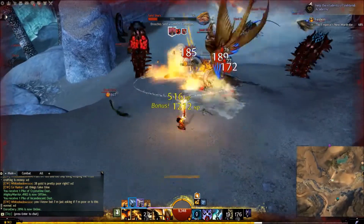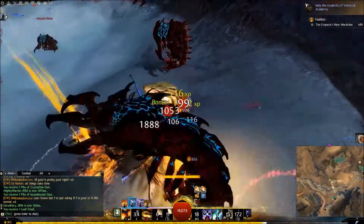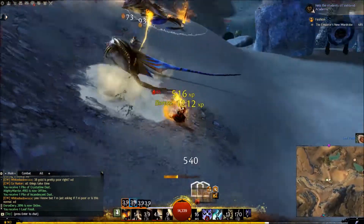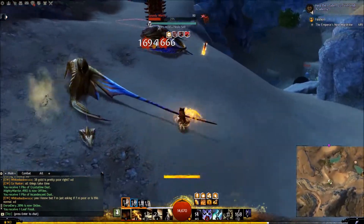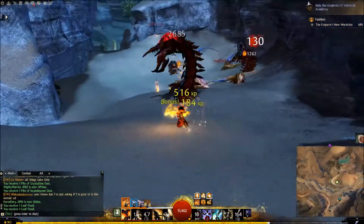Use the sword if you see there's a lot of mobs together — the fire sword is really nice to just take them down as fast as you can. There's a lot of AoE damage, so it'll get all those mobs that are being kited by you really quickly.